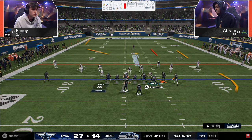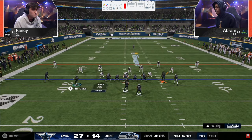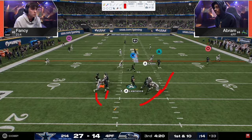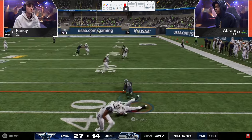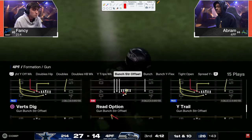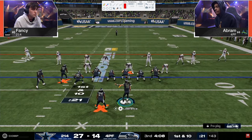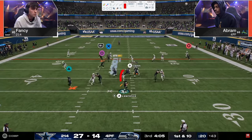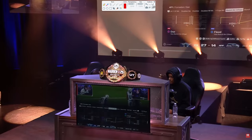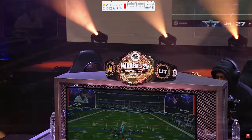First and ten — watching Fancy to see if he sends four or five. He didn't really like the send-five; the send-fours have been the better option, and even the send-fours aren't always getting through. If you watch the blitzes, Abram's blitzes are so much better than Fancy's — but Fancy's defense is shedding just enough, creating just enough pressure to force the opponent to either set up pass protection or feel uncomfortable.